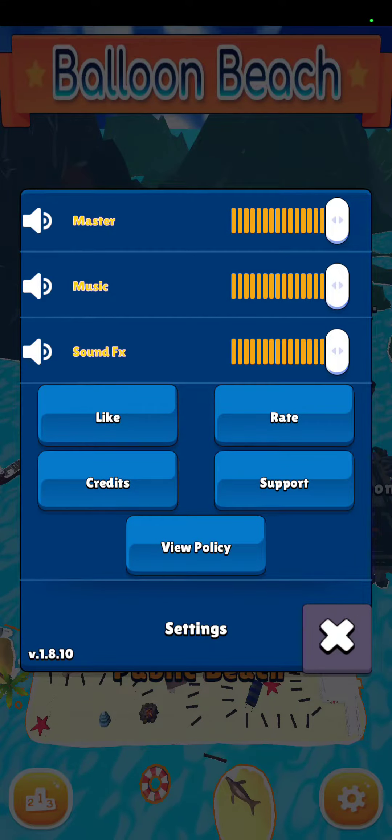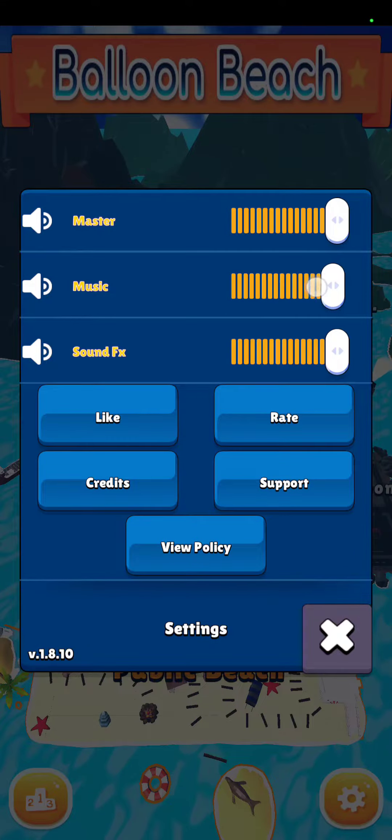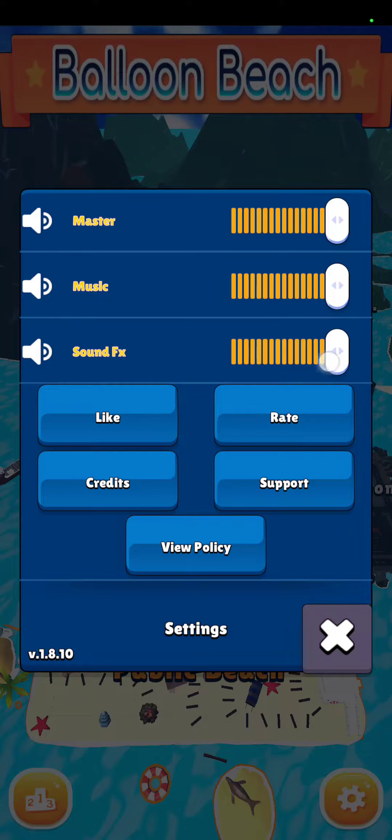So inside of the public beach we can go over — actually let me go ahead and finish this here. We also have a settings area where you can adjust your volume, your music, and the sound effects like splashing and other sounds that come from the people. You can go in and rate Bloom Beach on the app store.